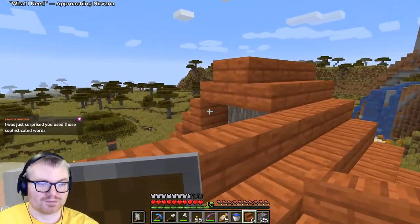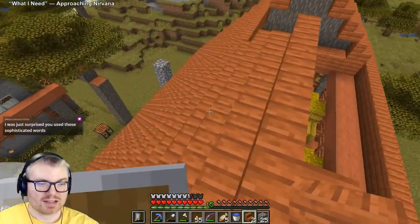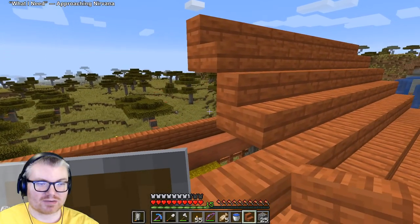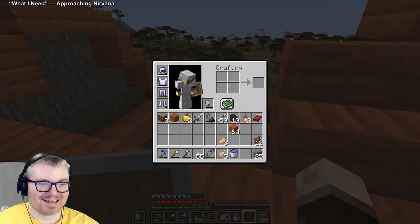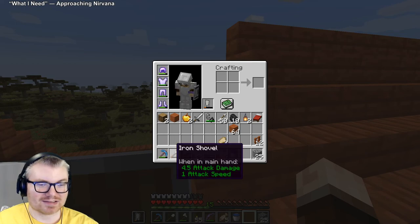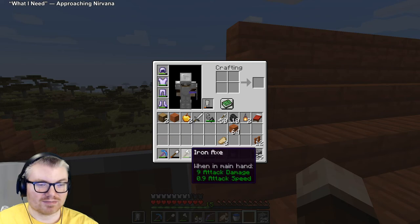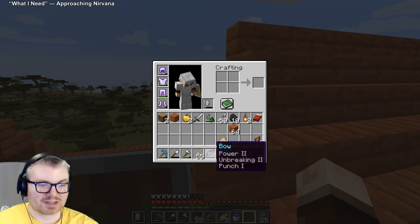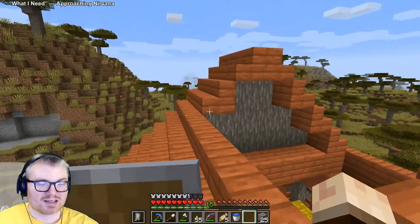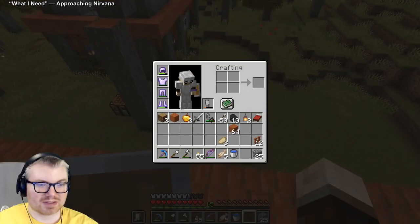The one thing that's rough about coming back to this is how bad my equipment is. The best thing we've got is this enchanted pickaxe which only has silk touch on it. You can see the rest of our gear - it's not super amazing. It would be nice to improve upon that.